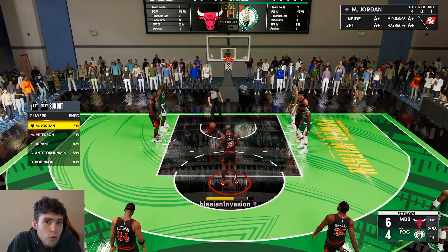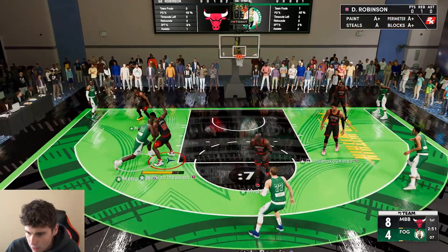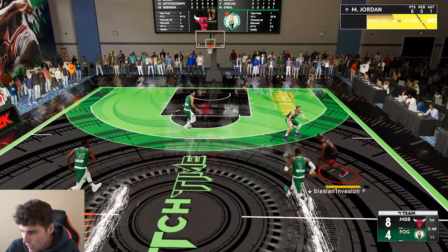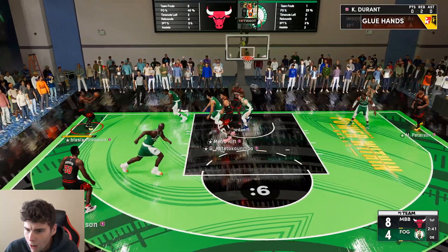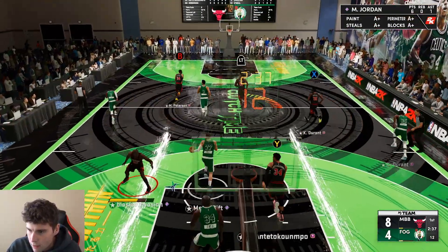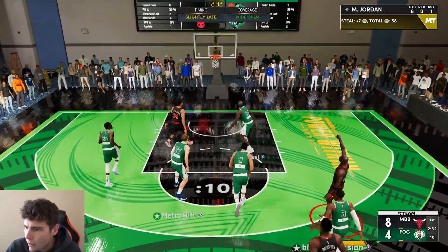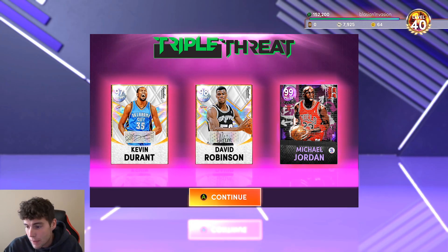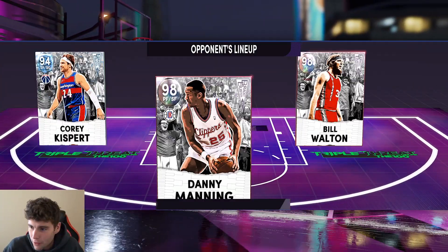How do you guard him for 24 seconds? Just don't know if you can. The very quick release makes it so you can three-hunt with the card. His movement is second to none — look at him, how do you guard that? You can't. I'll take that and it's green nearly every single time. That's all you can ask for from Michael Jordan — for three more.